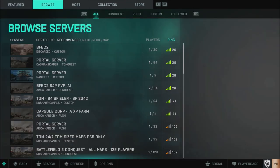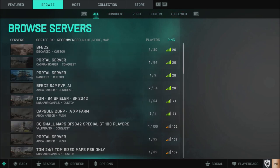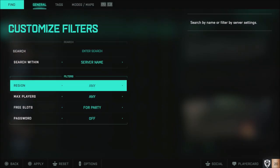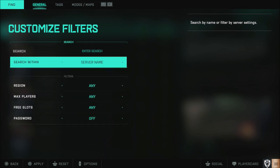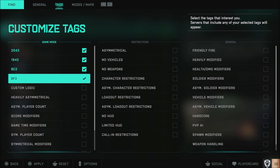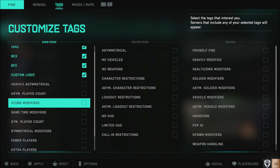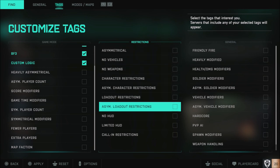You can actually tab over here to the Browse section and then search within this parameter. You can go to all Conquest, Rush, Custom, and that kind of thing. You can go down here and actually hit the search itself and pick your region and max players. So let's just go in and do any here, any there. We'll go over to Tags — we'll tag 2042, tag all the game, and do custom logic. Why not? You can kind of find a little bit of everything here.